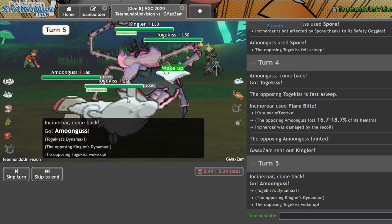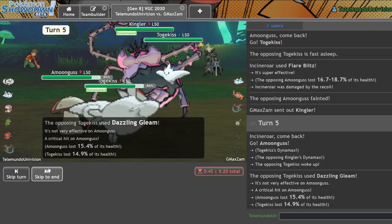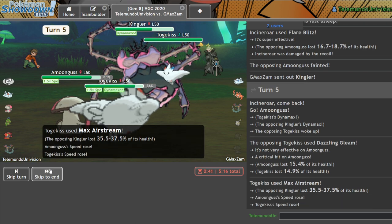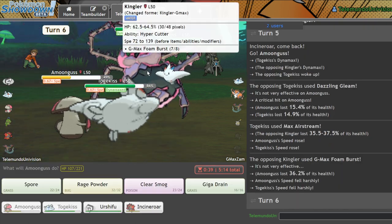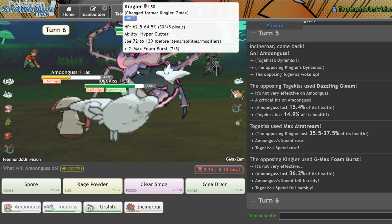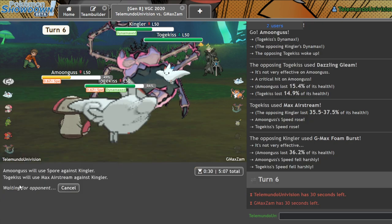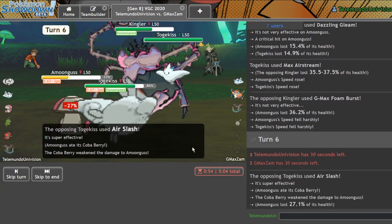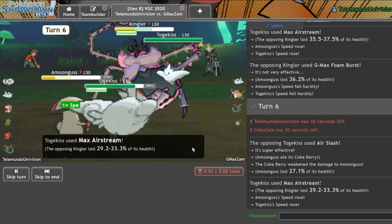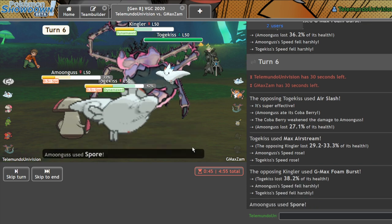There it is. Let's see if he Max Guards. It's probably an Assault Vest too. As he Dazzling Gleams, I take like nothing from that. Give me my Weakness Policy — that'd be amazing. I don't know if he's an Assault Vest judging by that damage; I think he probably is because I'm max special attack. Let me go ahead and go for this Spore as he probably anticipates. Yeah, he's probably not going to target into Amoongus with both of his mons. Because he doesn't know I have the Coba Berry. There it is — Kingler's put to sleep. I think I just win now.